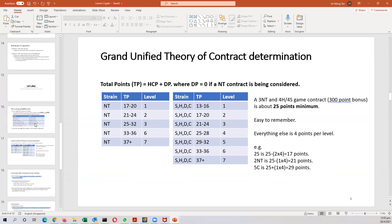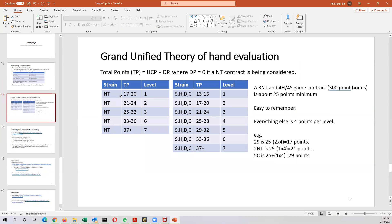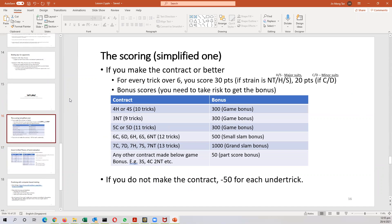The bonuses count too. For 4-Hearts or 4-Spades, 10 tricks, you get 300 points. For 3-no-trump you get 300 points. And for the minors — 5-Clubs or 5-Diamonds — you also get a 300-point game bonus.